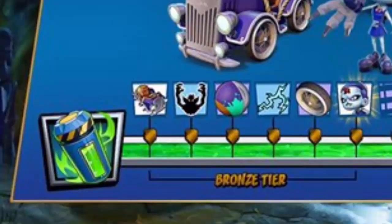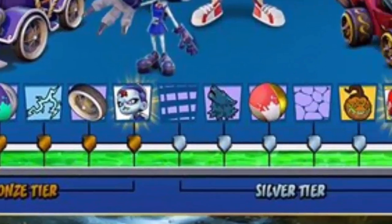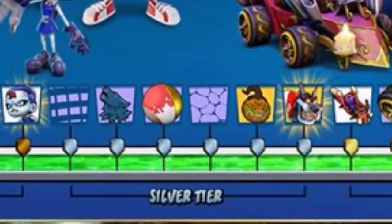Looking at the tiers, there are 18 new items to unlock. The first one in the bronze tier is a car, and there are stickers, colors, and wheel customizations. Nina Cortex is right there in the bronze tier. Moving to the silver tier, we get more stickers, colors, card customizations, and other items.